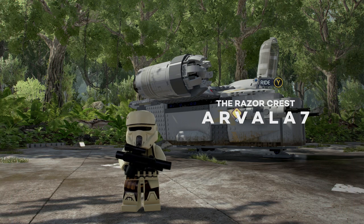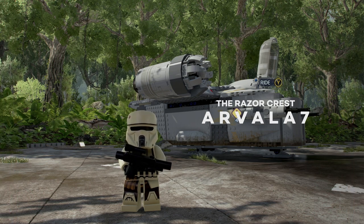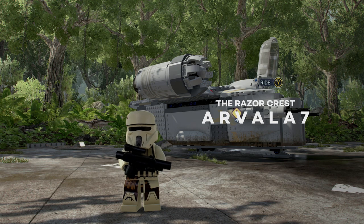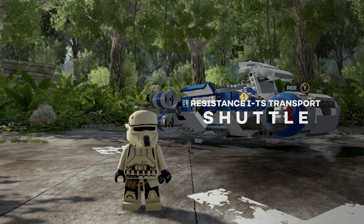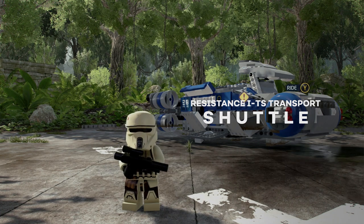Let's start off with the Mandalorian Razorcrest — rest in peace. In order to get this you need to enter the code ARVALA7 and that will get you the Razorcrest. We then have the Resistance Transport Ship, and in order to get that you just need to type in SHUTTLE.